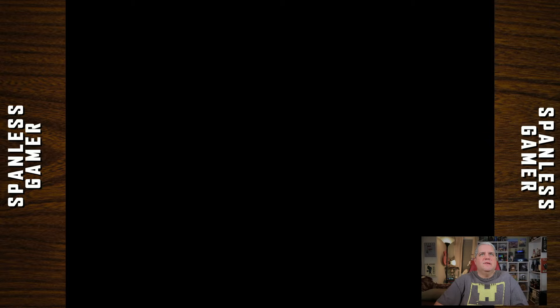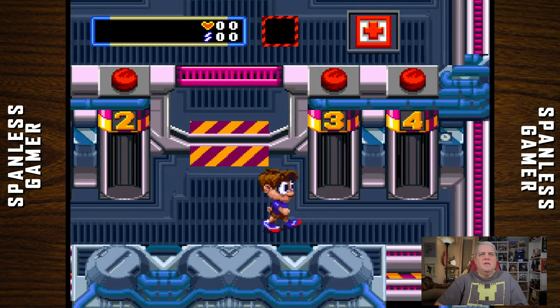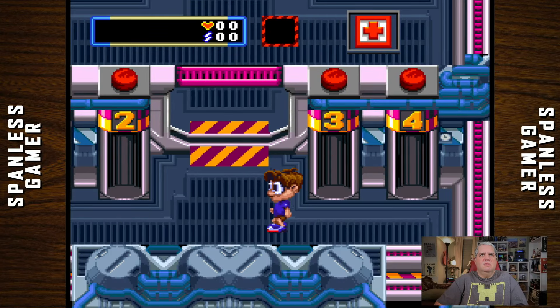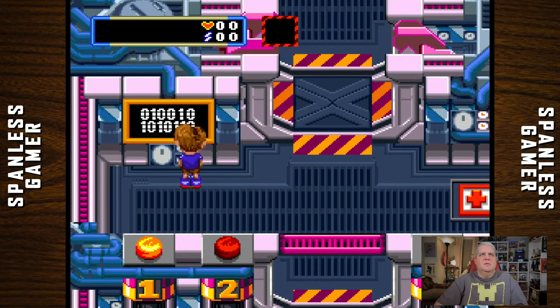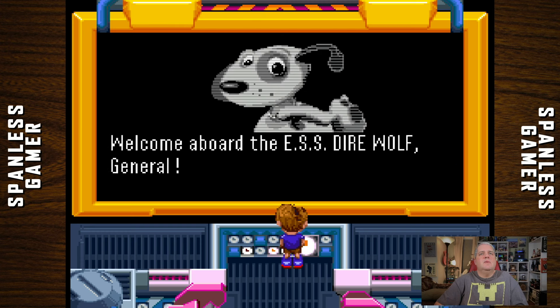This is not a platformer, is it? Numbers! Doing things! Welcome aboard the ESS Direwolf, General. It's a K-9 Class Attack Cruiser, the finest in the fleet. ARF.